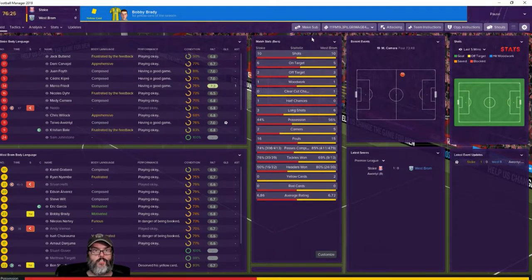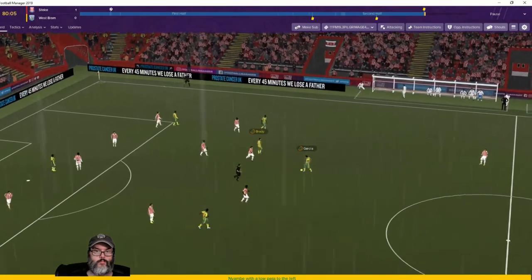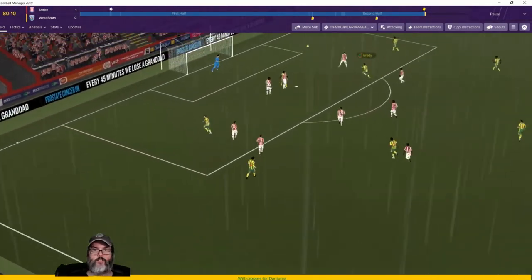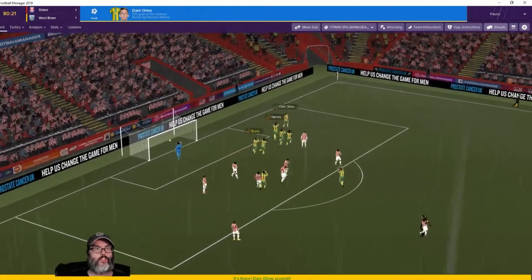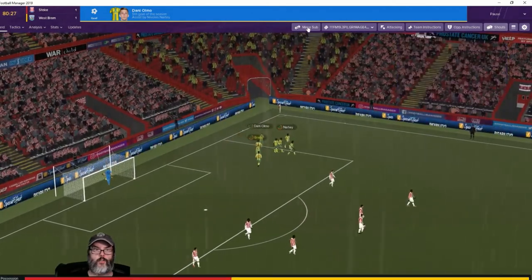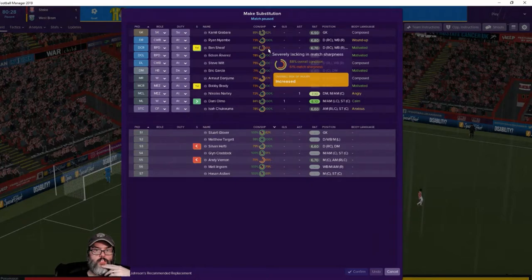Bobby Brady picks up a yellow — here's a story of a man named Brady. Nyambi up to Brady, back to Nyambi — crossed over, squared in. Nyambi again — oh, he touched it! Yes! Dani Olmo, fifth goal of the season! Push forward, make a sub. At 73 minutes — do I have a defensive mid? I do not. Nyambi's actually playing pretty well, he's wound up though — don't like that. Ben Sheath just needs to play into match fitness, that's okay.